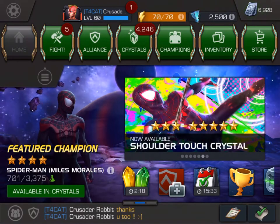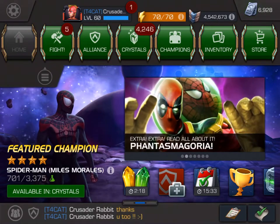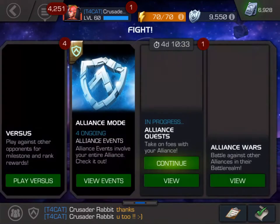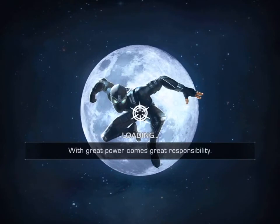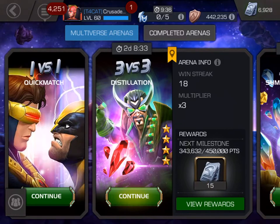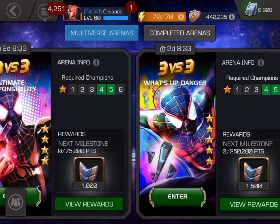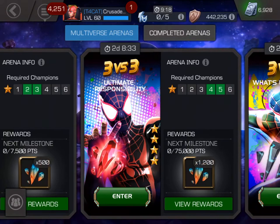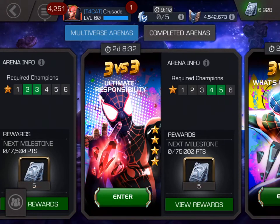Good morning campers, this is Crusader Rabbit KBNY 5962 starting our broadcasting day. Today we're going into the four-star feature arena versus arena, where we are going to try to win a four-star Spidey Miles Morales. I'm also trying to get a four-star Diablo in the four-star basic, and I'm documenting how I start the four-star feature arena and get into an infinite streak situation.